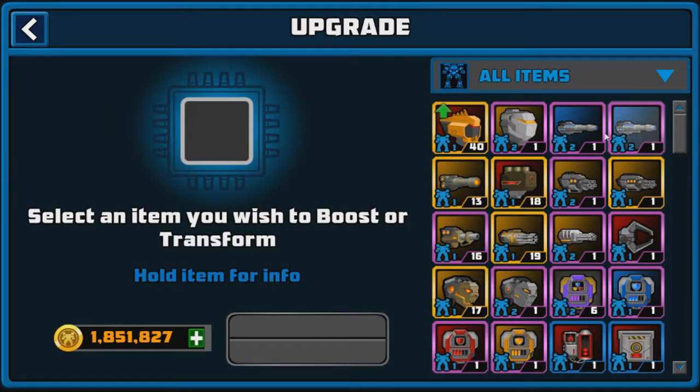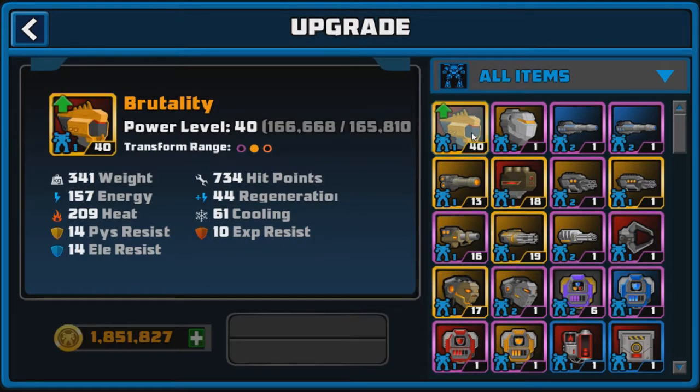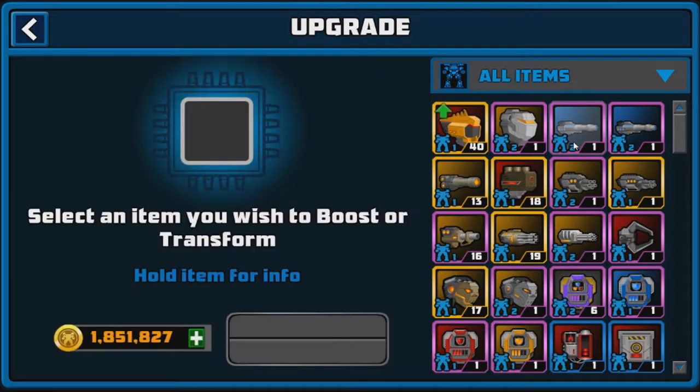I think our first mythical part is going to be our brutality torso, just because it looks really cool and it's a pretty decent torso. You guys can see all the stats right here, and it's already level 40 so I don't have to worry about that. I also built a second mech - some of these things have the 'mech 2' label, those are just parts I want to keep just in case.